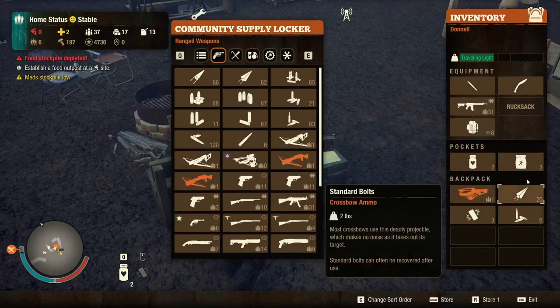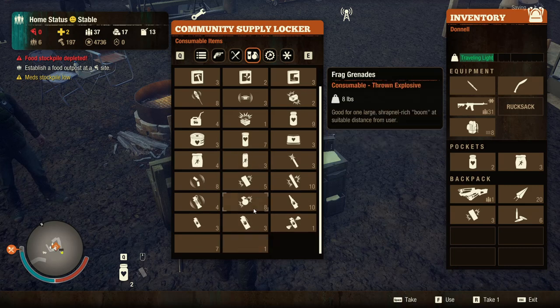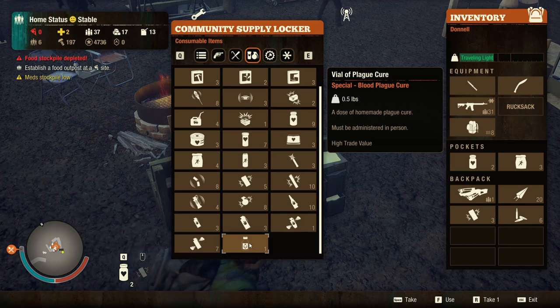When you kill them, you can take what's called plague samples, and from them you can make a cure for when you start getting infected.